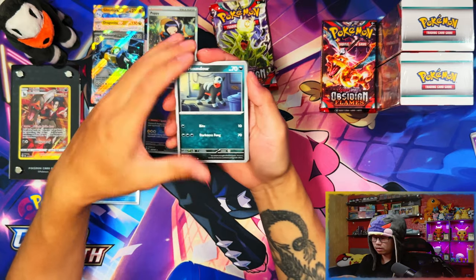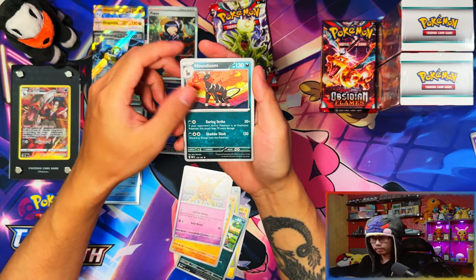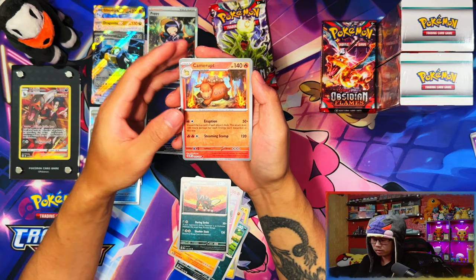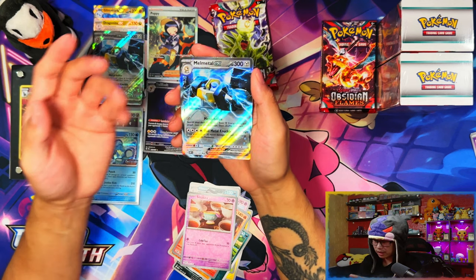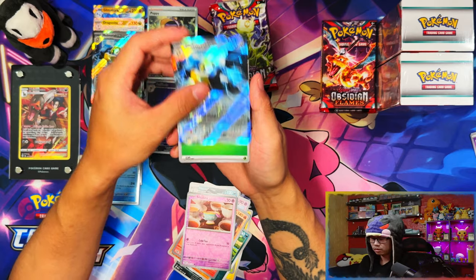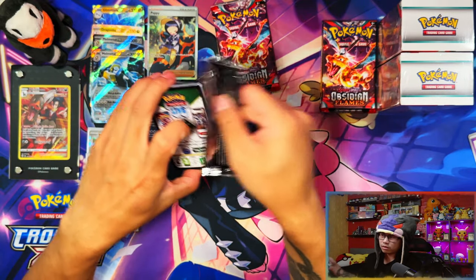Nice, I like it. Houndour, Tadpole, Steeiny, Whimper — this video will probably release just about a week after these came out. Oh really? Another Melmetal! I knew it. So six pulls so far, not a single one for the master set.